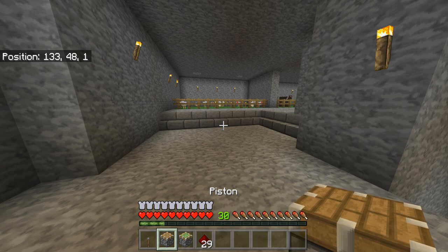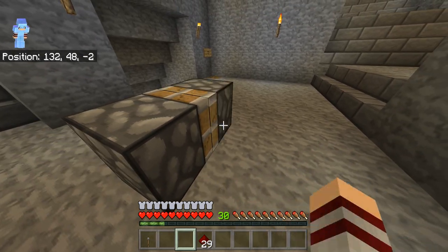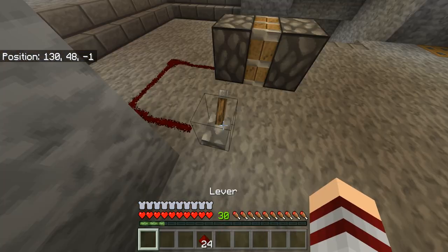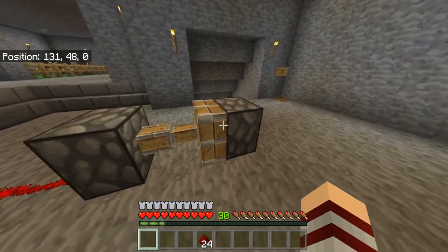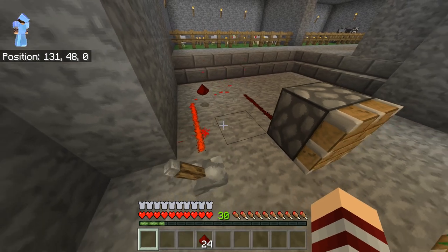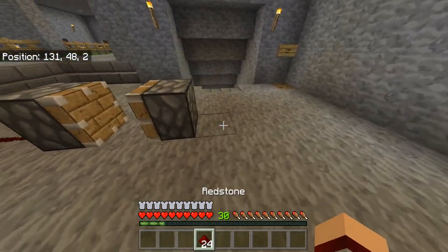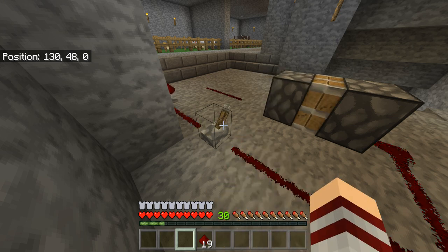So first you're going to take the normal piston and place it on its side like so. Then you take your sticky piston and place it so it's facing the normal piston, throw some redstone down, and attach a lever to it. When you activate the lever it actually pushes the sticky piston one block to the right. After you've activated the lever, you can break the redstone connected to the normal piston and connect some to the sticky piston like this. Then you just flip the lever back.